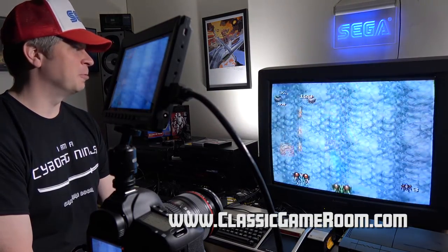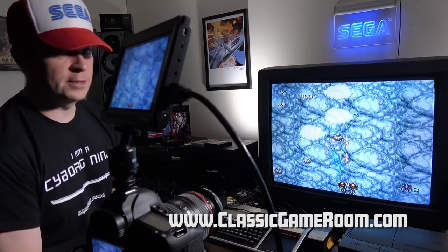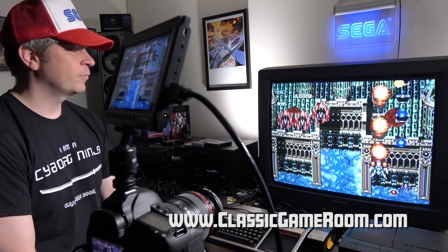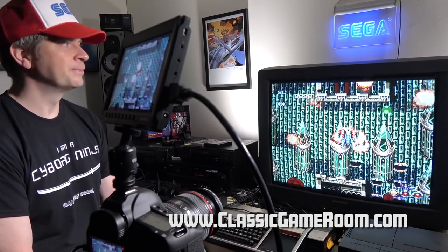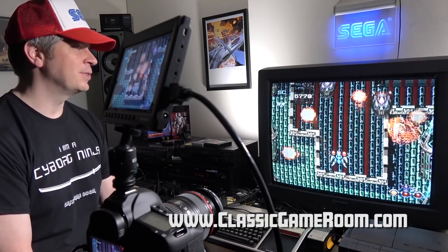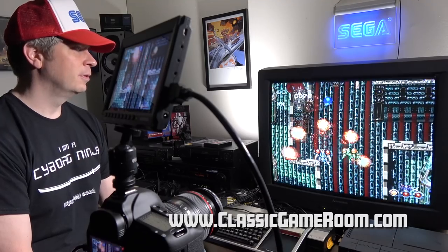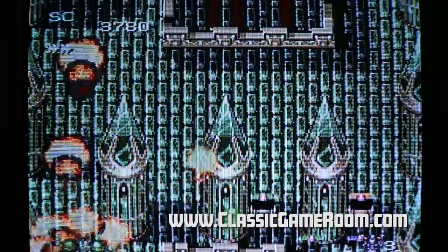I figured I couldn't do the Moosha review without mentioning this. Spriggan and Super Elast are both really good games. Super Elast on the Super Famicom, also known as Space Megaforce for the Super Nintendo, is cheaper on the Super Famicom. I haven't decided which game is best yet — I kinda like them all. Moosha's the best of the bunch, but you've also got Super Elast, Robo Elast, Regular Elast, Spriggan, Power Strike 2...